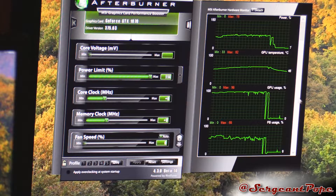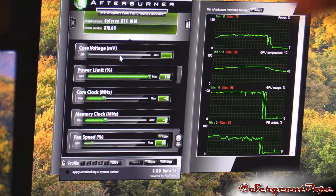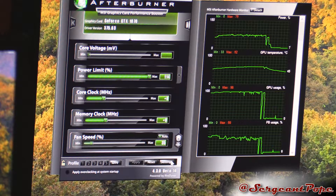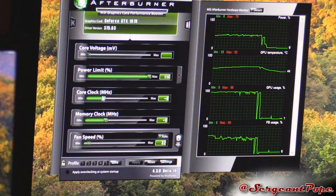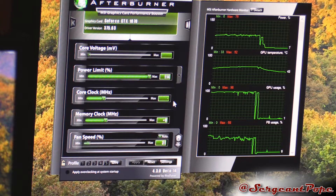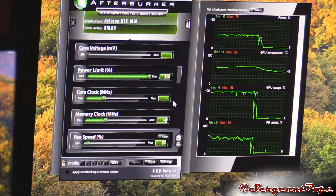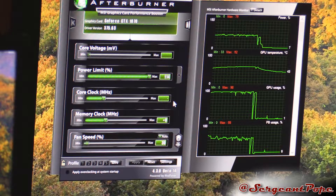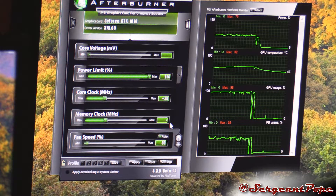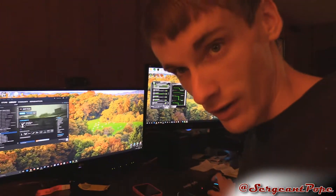I can't really change the voltage, so we're just going to go ahead and change the core clock. People have told me that changing memory clock is useless, but I still want to change it a little bit — it's an option there. We'll start off with 30 for the core clock and 15 for the memory clock. And if you don't like that, then go fuck yourself.